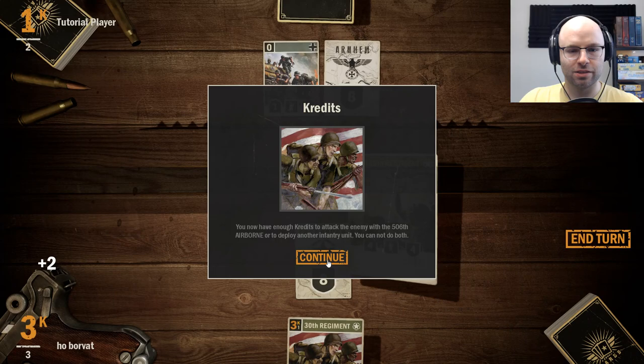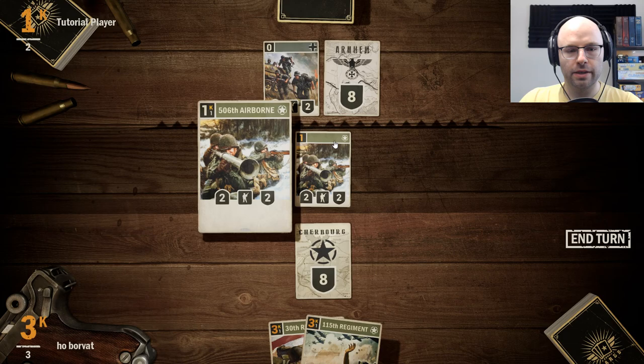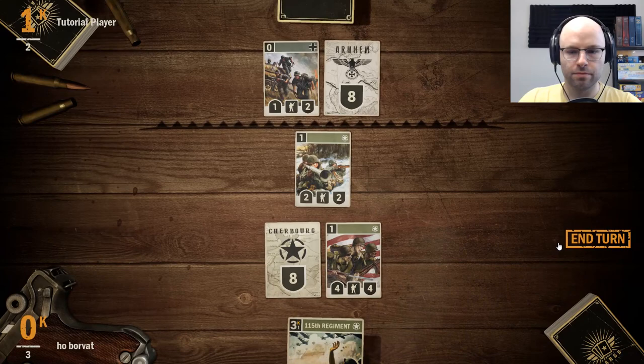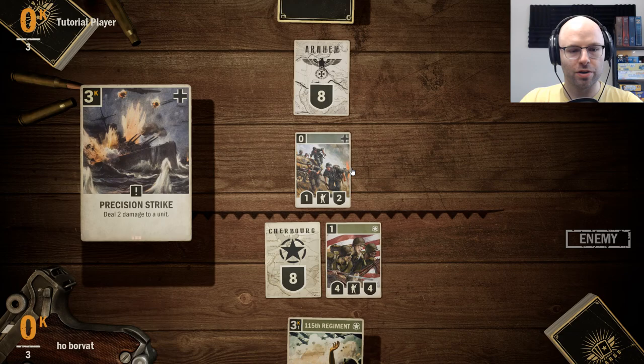They played a 2-1. You now have enough credits to attack the enemy with the 506th Airborne or to deploy another infantry unit — you cannot do both. War is complicated. Let's not give them the tempo to play something huge. Instead, let's play our own 4-4 here. And then we'll see what they want to do with the front line. They want to blast me with an order? Okay, that's fair.